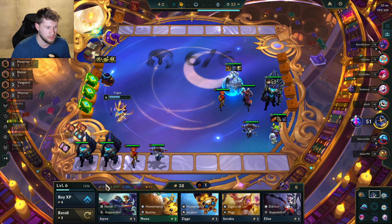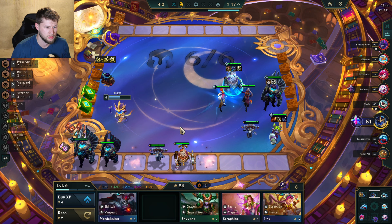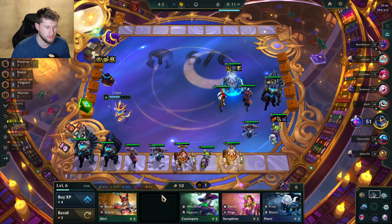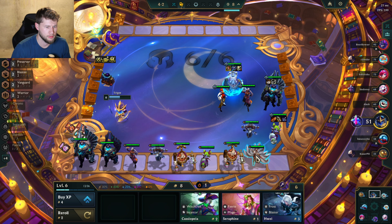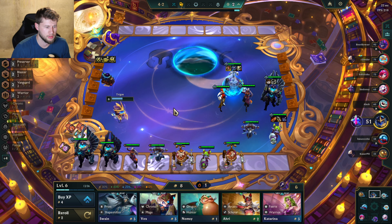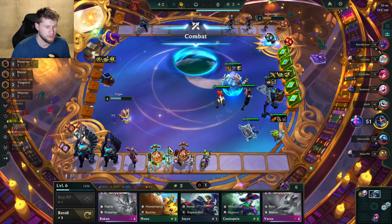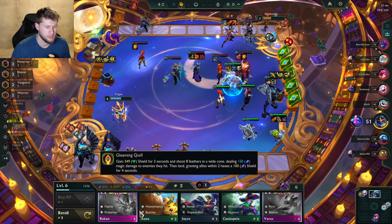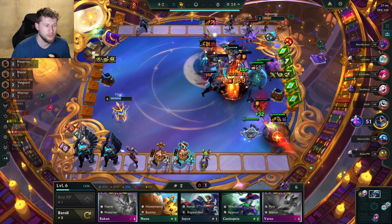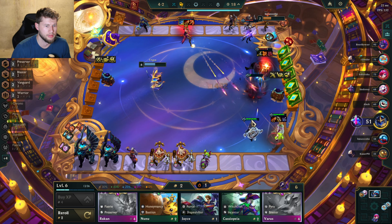Gain 11 experience — I'm just gonna go and do that because it'll give me tons and tons of gold. Honestly, it's about time I start rolling a ton for my team. I don't think anyone else is a Scholar so I won't worry about that. Two-star the Zilian — cool. These are both four-cost, so if I lose this I think I get two gold.